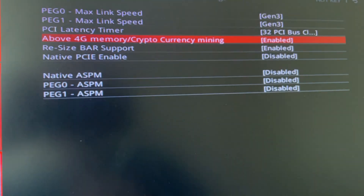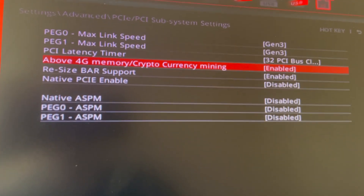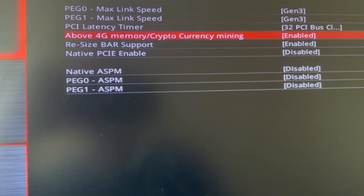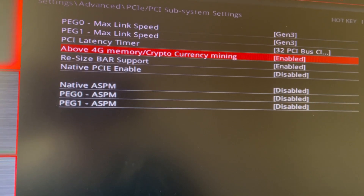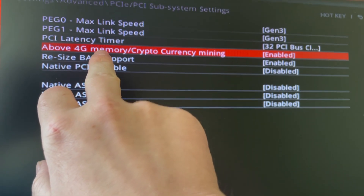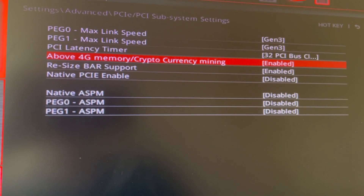Above 4G memory — if your GPU is Gen 3 or higher, you might want to activate this setting in your BIOS. Above 4G, cryptocurrency mining... the manual doesn't really explain that much. From my simplistic understanding, this setting just allows more memory of your GPU to be utilized whenever it needs to be.